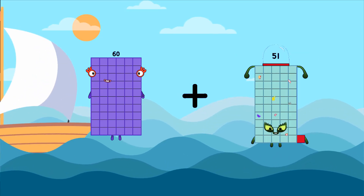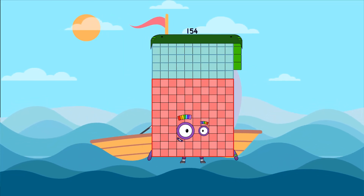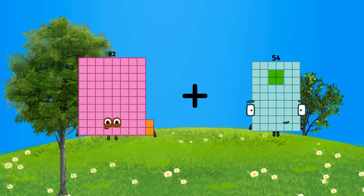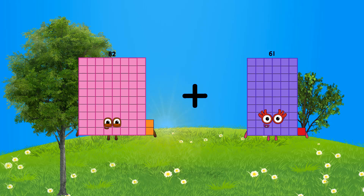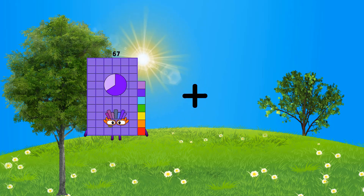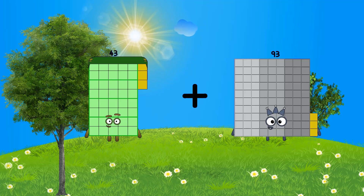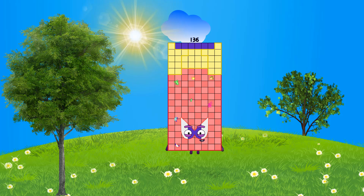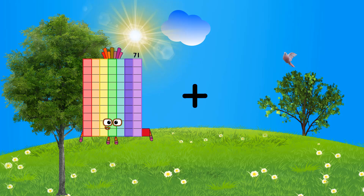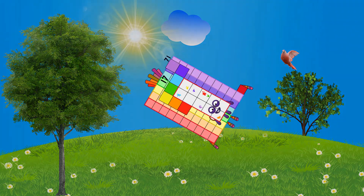60 plus 94 equals 154. 82 plus 8 equals 90. 43 plus 93 equals 136. 71 plus 17 equals 88.